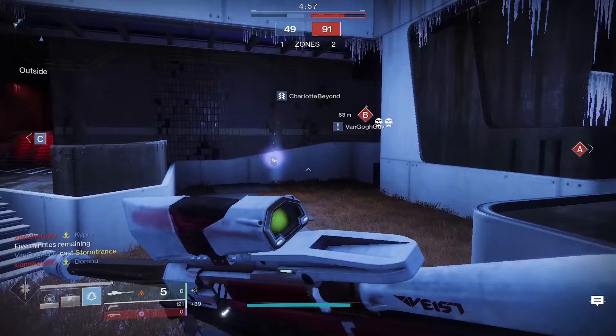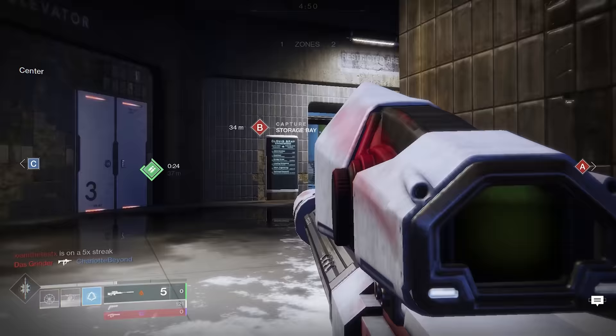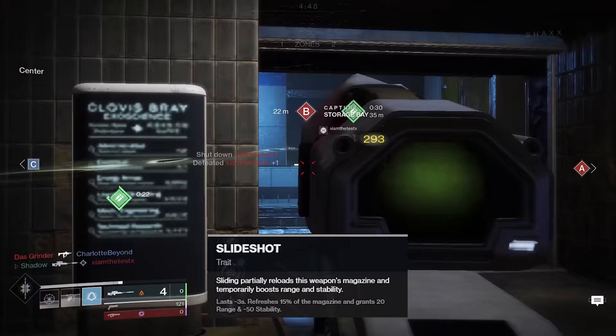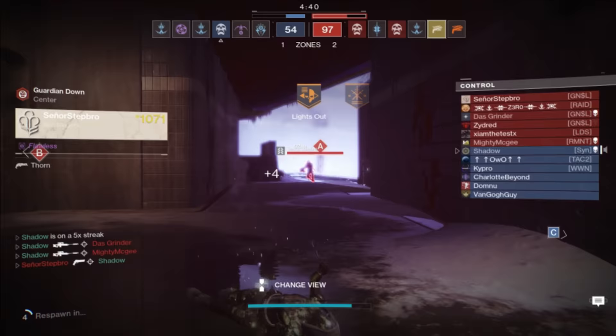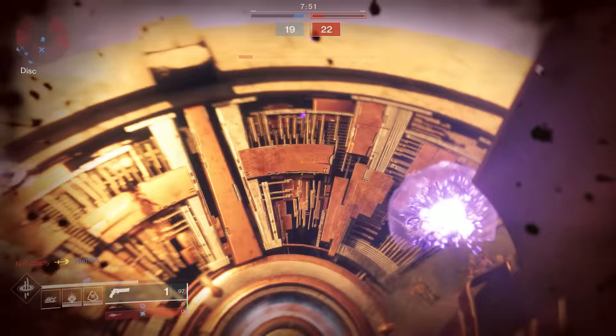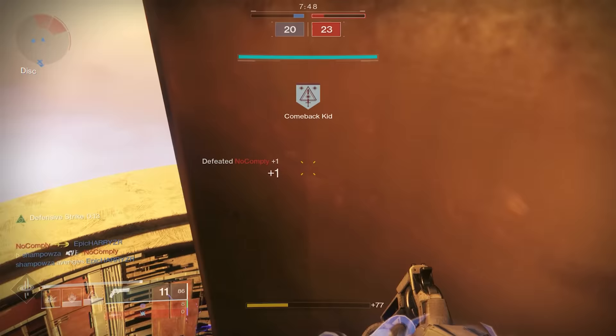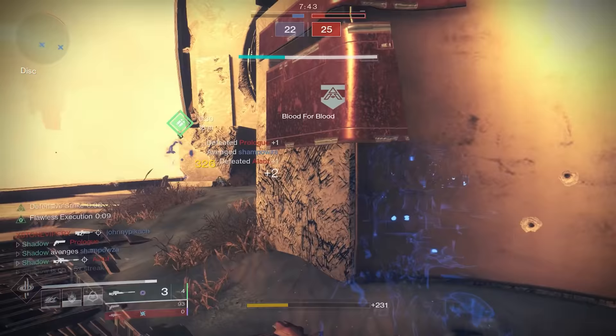Widow's Bite is a legendary 140rpm sniper in the energy slot. Its perks are generally very bad, but it can roll with Slide Shot — not to be confused with Slideways — which reloads 15% of the magazine, grants 20 range, and a massive 50 stability for just over 1 second after sliding. Opening Shot is in the final column, but unfortunately Snapshot is not. The Widow's Bite has lower stats than other 140 snipers like Apostate and generally pretty bad perks, so it goes into the D tier.